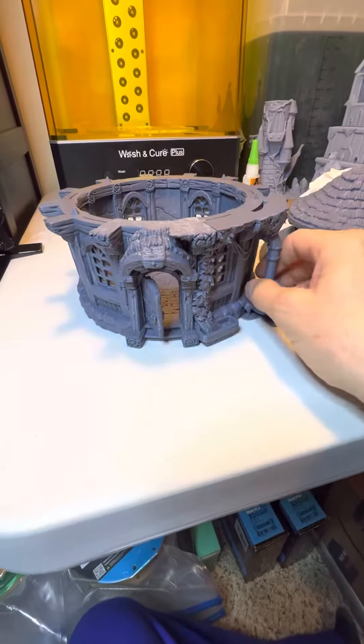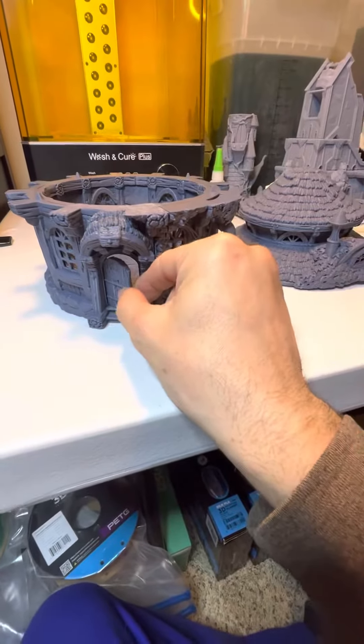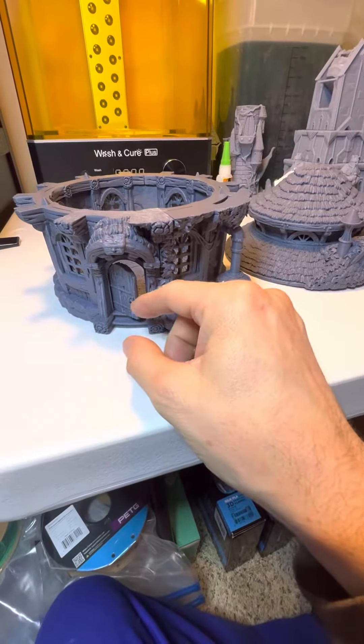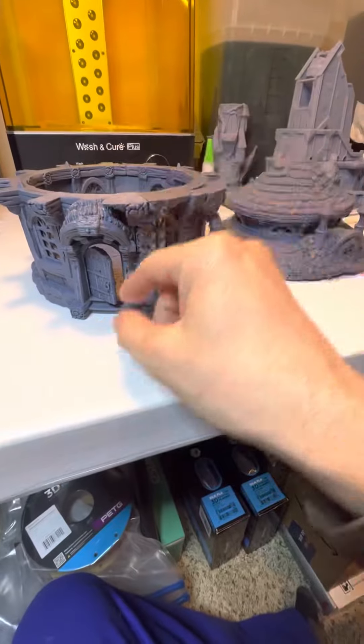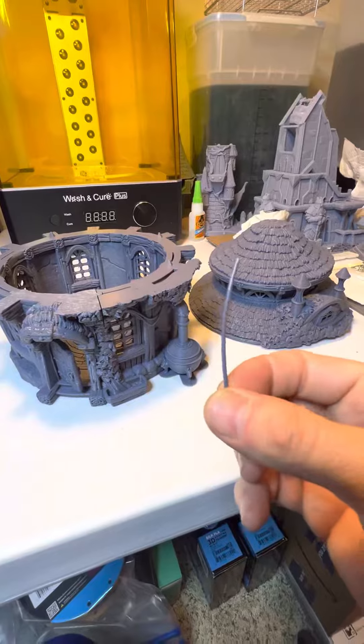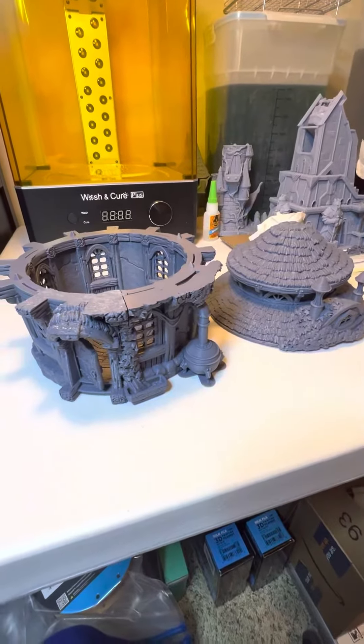I don't know what they did differently as they moved on with other buildings in the set, but these doors actually come pre-made with little pegs so they can mount up a lot easier, without having to deal with little pieces of filament like the other doors.